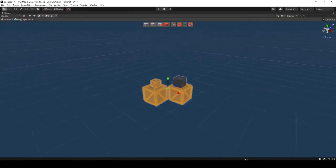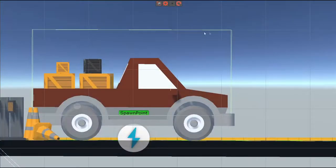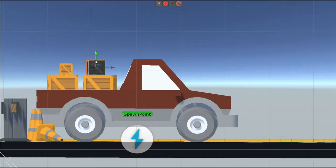Each stage will have a luggage prefab that will spawn on the vehicle's trunk. The actual trunk will be the whole vehicle, meaning you can deliver cargo as long as it remains on top of the car. If cargo touches the floor, it's gone forever. And if you lose all the items, it's automatically game over.